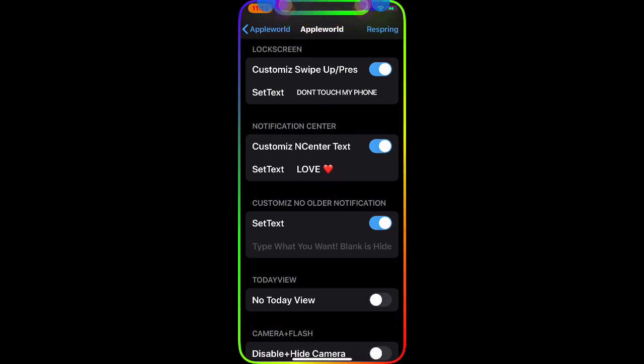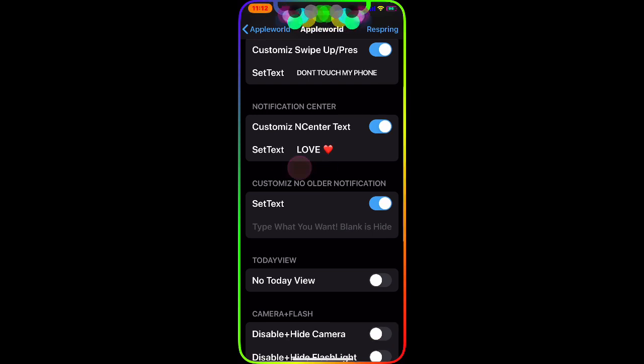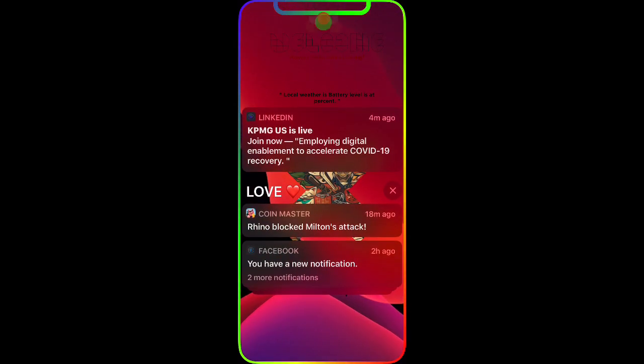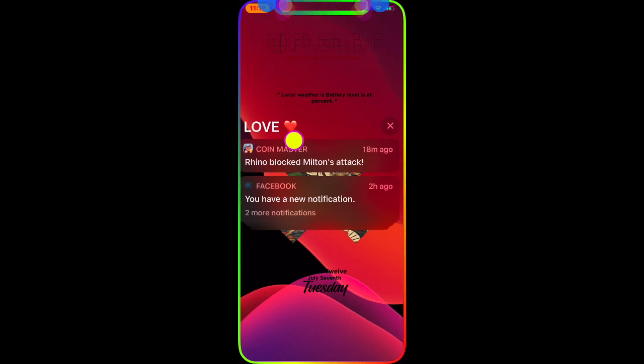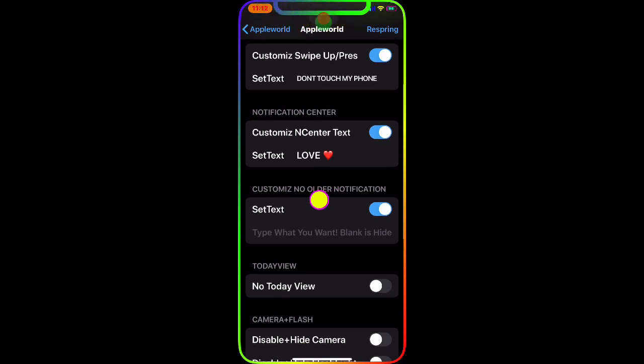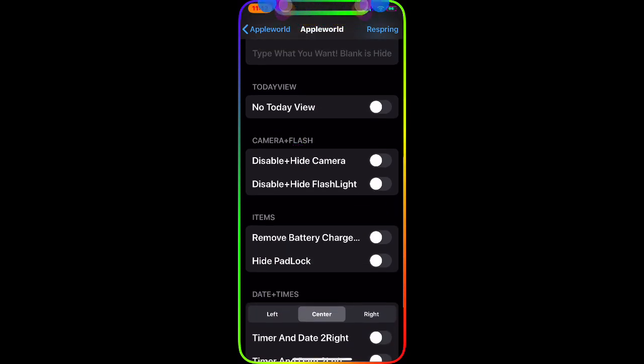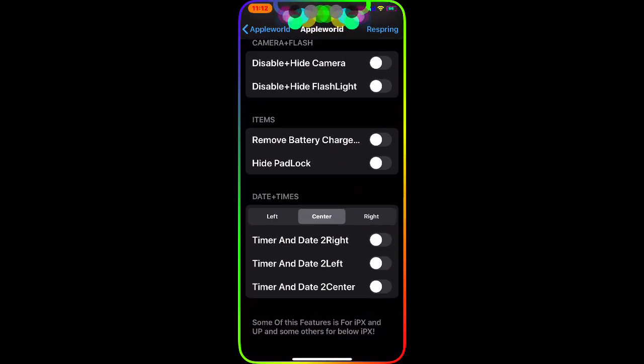As you can see there's a custom swipe up button, and you can set a text — mine says 'Don't touch my phone.' For the Notification Center you can enable it and put any text. As you can see I have 'Love' and a heart symbol. If I drag down you can see it doesn't say Notification, it says 'Love' with the heart symbol — really awesome. You can also set custom no notifications text and hide the Today View, remove the battery charging indicator, and hide the padlock.